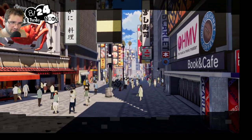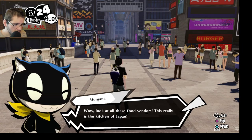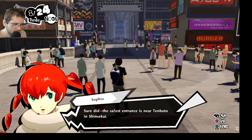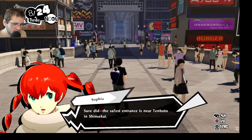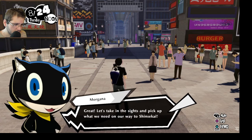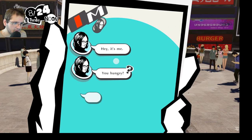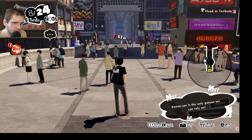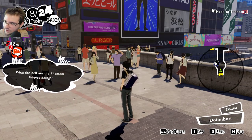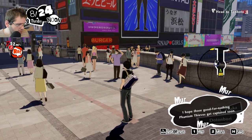The team arrives in Shinsekai. Ryuji: 'This really is the kitchen of Japan.' The streamer notes the game is now back to full screen with proper borders. Zenkichi checks in by phone: 'It's me, Zenkichi — you hungry? Come see me, we've got some good stuff for you.' The streamer confirms everything worked out and switches back to fullscreen properly.